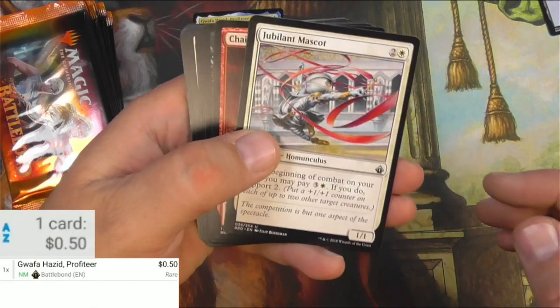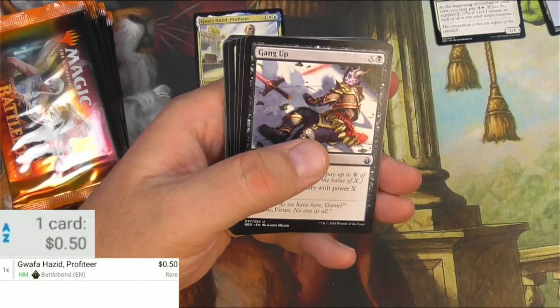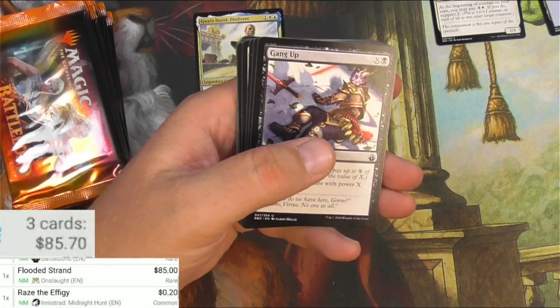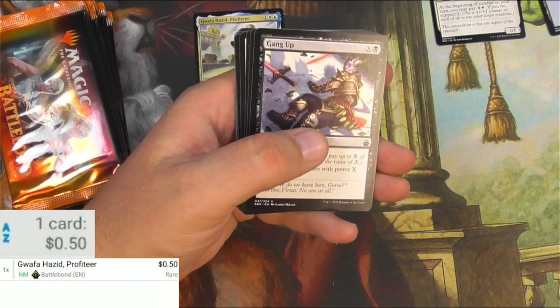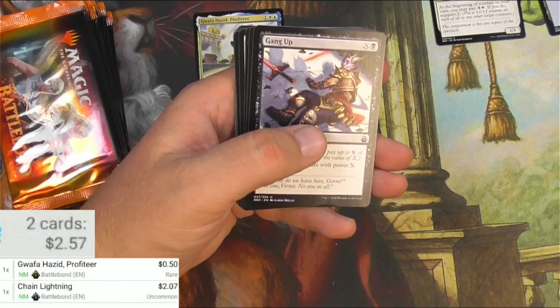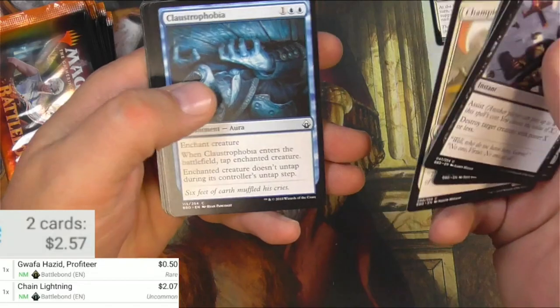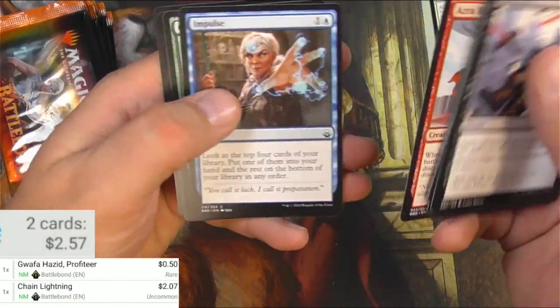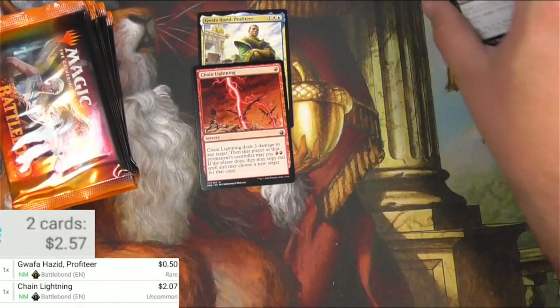Off to an okay start. Jubilant Mascot. Chain Lightning is a good uncommon — I'll scan that one up. It is not a flooded strand; the scanner just loves to scan up flooded strands where there are none. Chain Lightning is only a couple bucks, so we'll keep that. Gang up, Lightwalker. Impulse is a good common.